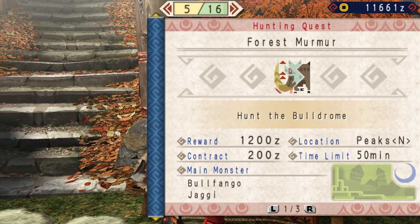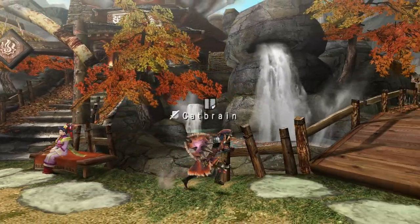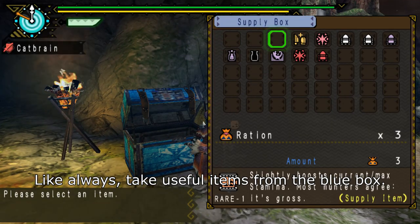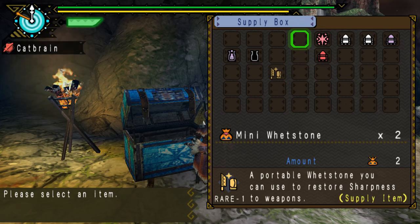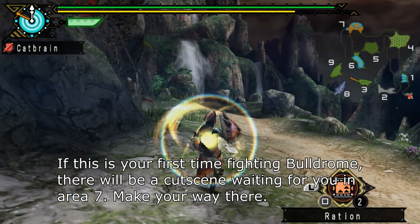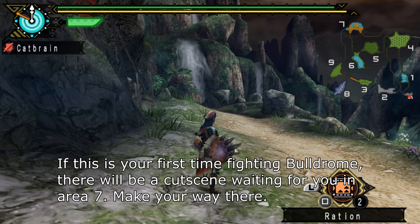Before this hunt, we'll have to turn in. Like always, take useful items from the blue box. If this is your first time fighting Bull Drum, there will be a cutscene waiting for you in Area 7. Make your way there.